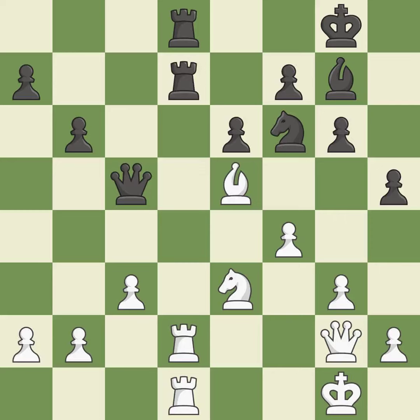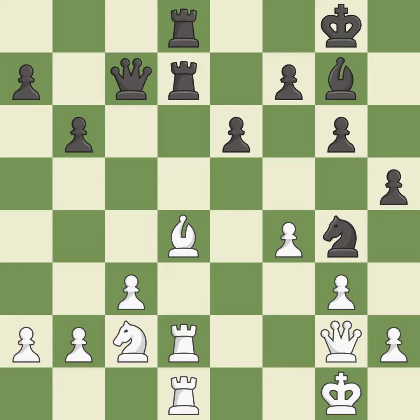This attacks a queen, winning a tempo when it moves away — it is good. This pins a knight to the king. This threatens to fork pieces — it is good. This ignores a better way to block an attack on a vulnerable knight — it is an inaccuracy. This moves the queen to safety — it is good. This is a fair move — it is good. This offers to exchange pieces of equal value — it is best.